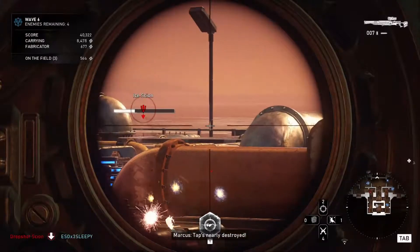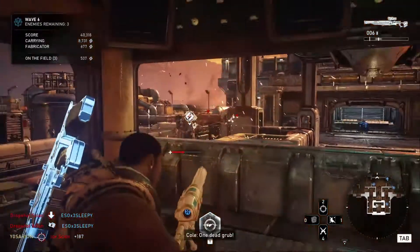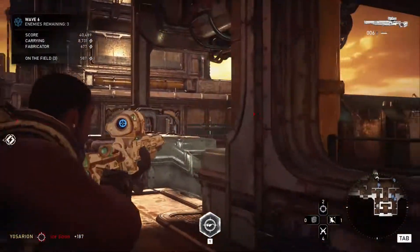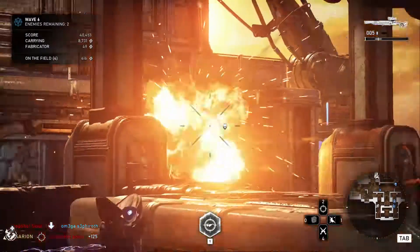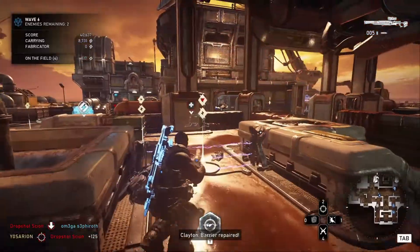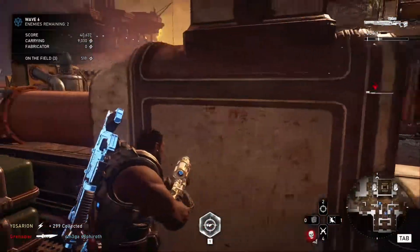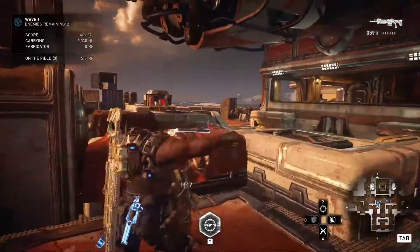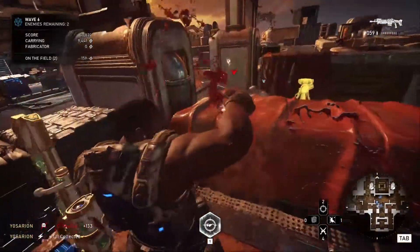The first perks you want to max out are Precision Rifle Damage and Critical Damage at about the same rate — these just make your precision weapons, the Marksman Longshot and EMBAR, do more damage. Then level up Damage Cooldown, and finish off with Ammo Capacity. Ammo Capacity is a bit of a hidden gem actually, as it will double the amount of ammo and grenades you can carry for any weapon so long as it's not a heavy weapon.